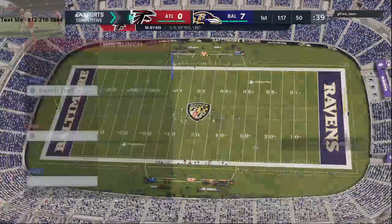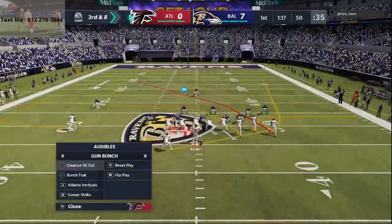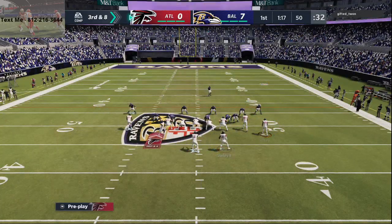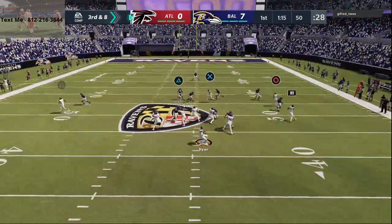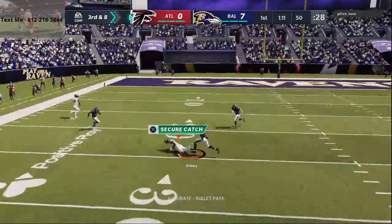At this point, what you're going to see is we're going to start to really be able to work the ball down the field with this wide receiver cross play. I believe this wide receiver cross play is probably the best play in Madden right now, at least one of the best plays. You see that cross right there? Just absolutely torches man-to-man.